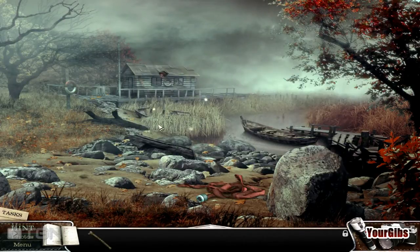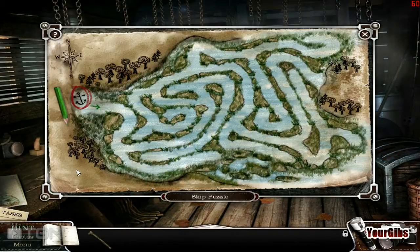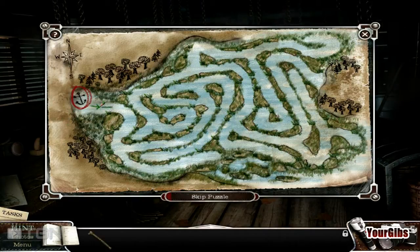Nope, same spot. What do we have over here — something shiny. Let's go to the room here. What's this puzzle? Do I have to draw? Well, this is kind of clever.